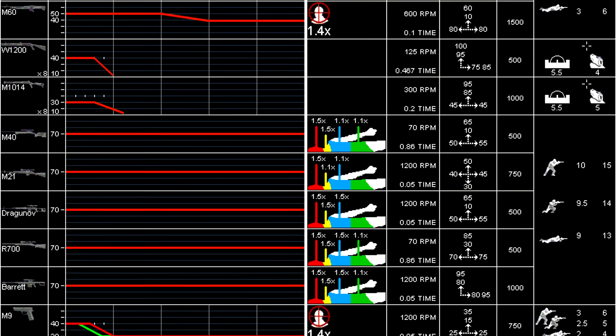Turning to sniper rifles, Stopping Power definitely helps with the body multipliers. The base damage is 70 for all of them, meaning a 1.5 times multiplier is a one-shot kill regularly. Everywhere you see a 1.1 times body multiplier is what will become a one-shot kill with Stopping Power if your enemy isn't using Juggernaut. If they are, then it cancels out and it's back to normal.